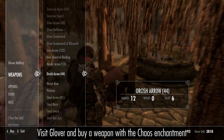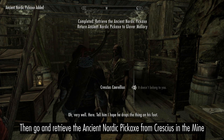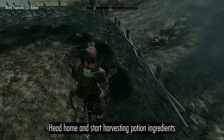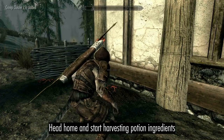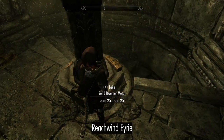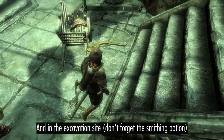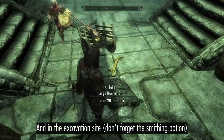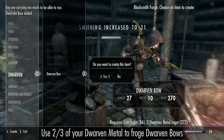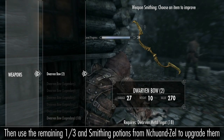Visit Glover in Raven Rock and buy a weapon with the Chaos Enchantment and one with the Banish Enchantment. While you're in town, you can also grab the Ancient Nordic Pickaxe from Crescius in the morning. Head home and start harvesting potion ingredients. Every 10 days, return to collect more Dwemer metal from Telfmithren, Reachwind Eyrie, near Calcelmo, and in the Excavation Site. Once you have enough, use two thirds of your Dwemer metal to craft Dwarven Bows. Then use the Blacksmith Potions from Eorlund and Ghorza to upgrade them and reach 100 Smithing.